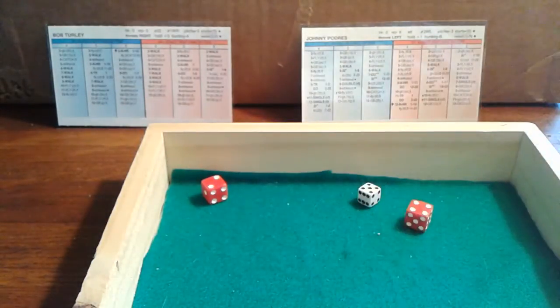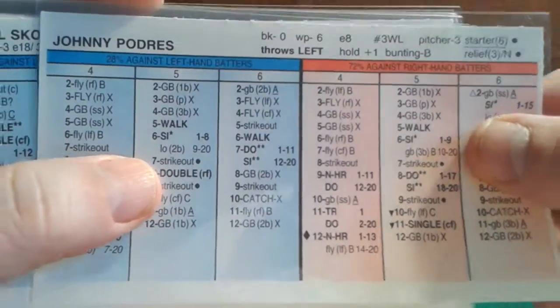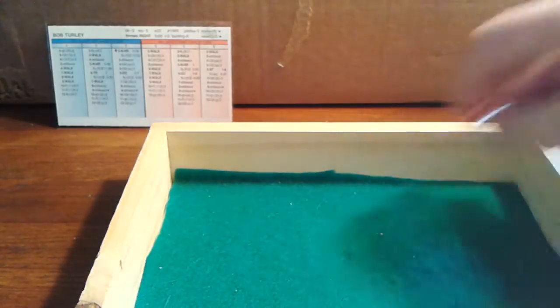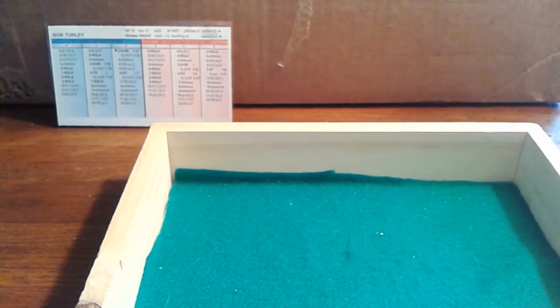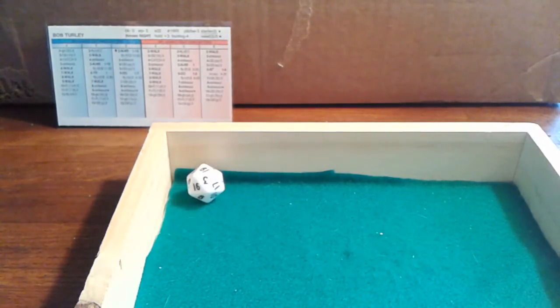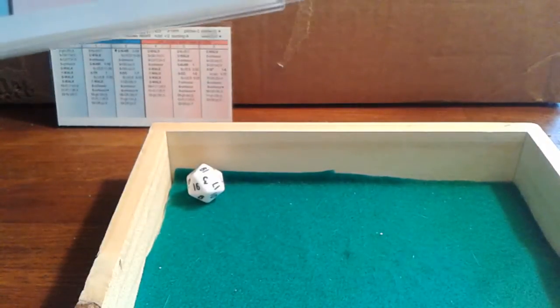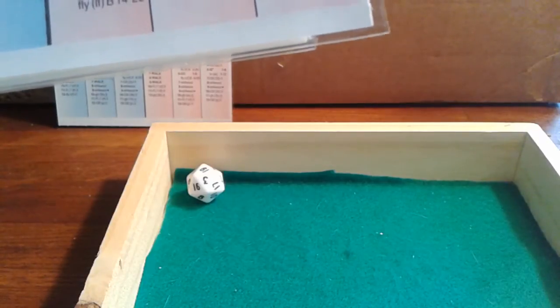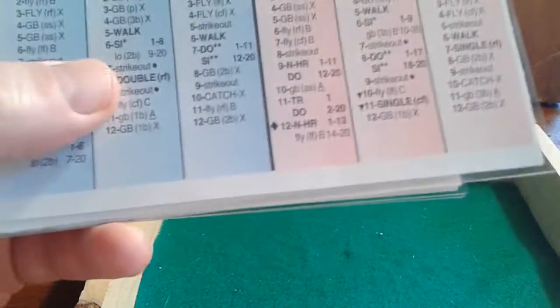We get a 5-6 for Skowron — 10-20 is a ground ball to Jackie Robinson. Robinson fields it — we get a 19, he can field it. He goes the short way to second base to get Mantle sliding in — technically a fielder's choice for Skowron. Inning over. We go to the bottom of the third — still no score.